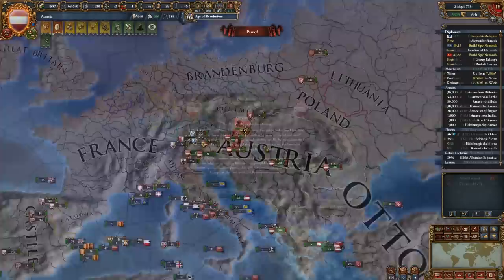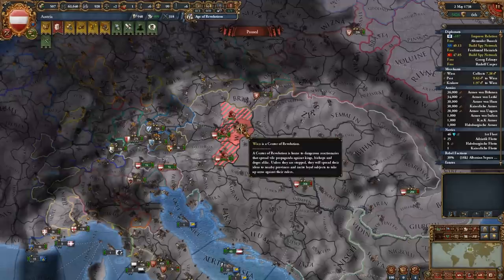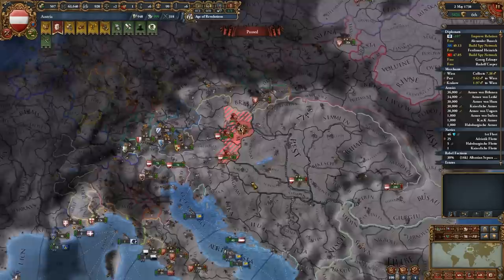And we have a new map mode for revolution. Here we can see Wien is the center of revolution and it's slowly converting these three provinces. It basically works like a center of reformation, where the center is converting nearby provinces three at a time.